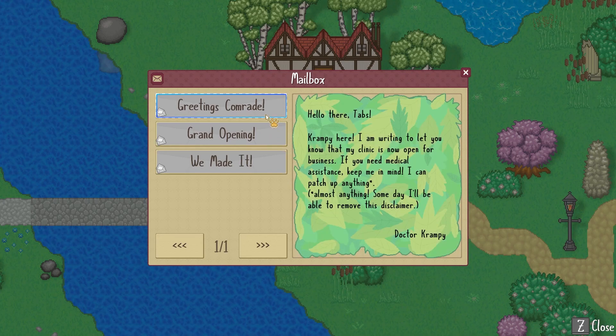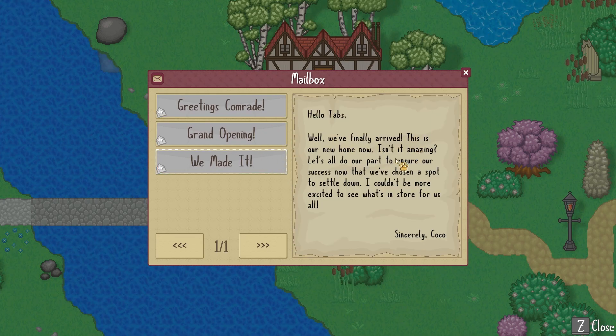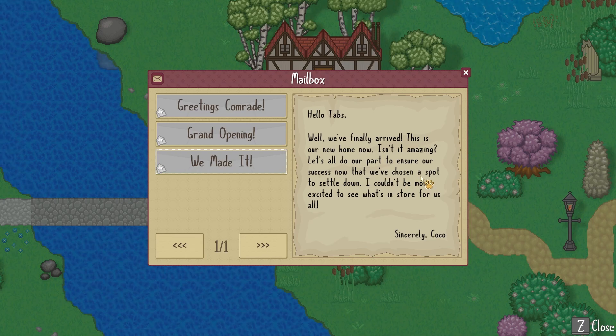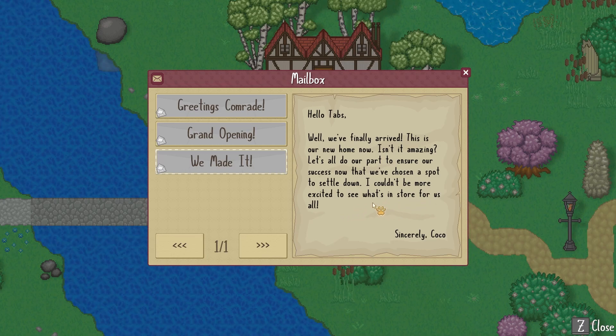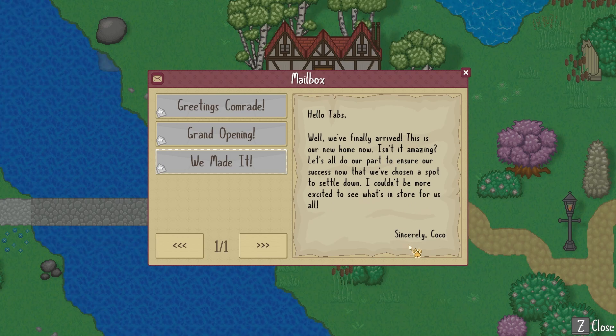'How are you Tabs? I'm thrilled to announce that the journal store is now open. If you're looking for something in particular let me know and I'll be happy to help. I can also buy your items if you need some mews. Outstanding service is my aim.' I love how they do these little intros in different little papers. We've finally arrived — isn't our new home amazing? Let's all do our part to ensure our success. Silly Coco.